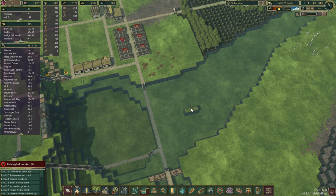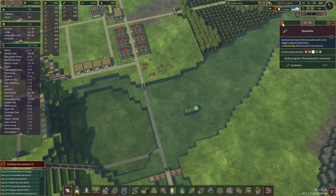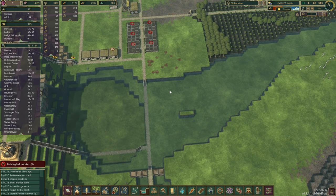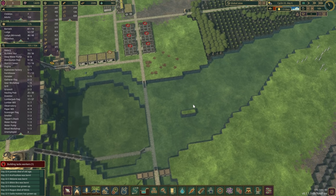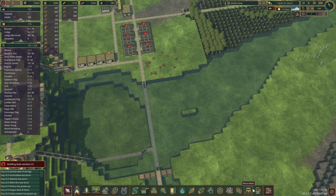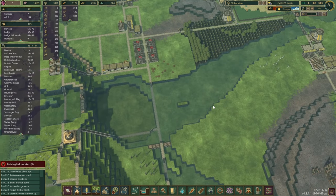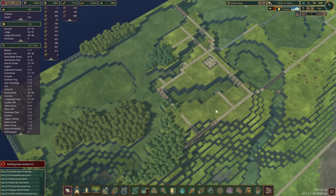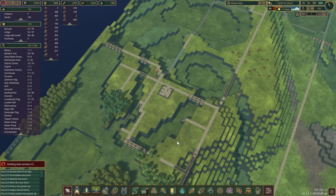Maybe we don't even put those dynamites there. Also, what I realized — we could have left this like an island in the middle, a bigger one, and then we could have had one of those temples on top. Always happens, isn't it? I guess there are still some other islands that we could use.